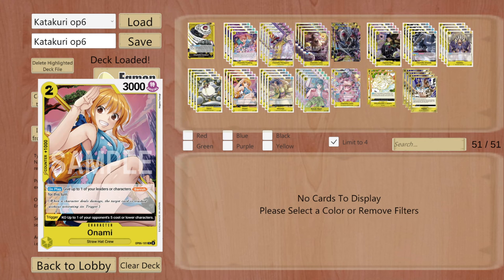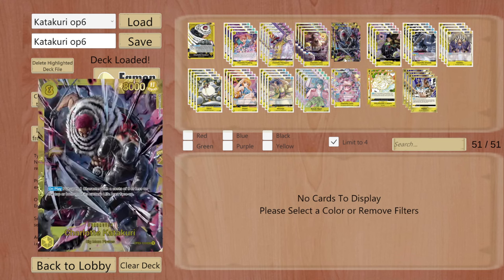Now getting to the OP06 cards — I have fallen in love with them, they are just that good. The first card is Onami. She is, I think, somewhat overtuned. She's a 2-cost with 3000 attack and a 1k counter. Her on-play effect gives up to one of your leaders or characters Banish, and her trigger KOs one of your opponent's 5-cost or lower characters. This card brings so much value on your field and even in your life, because you can manipulate it with Hiyori.